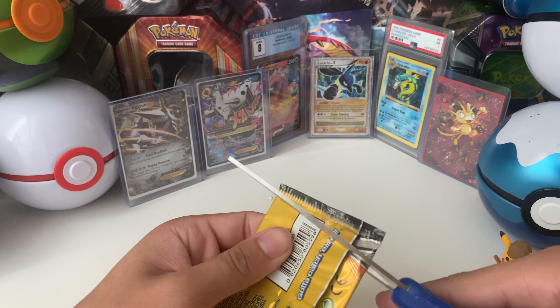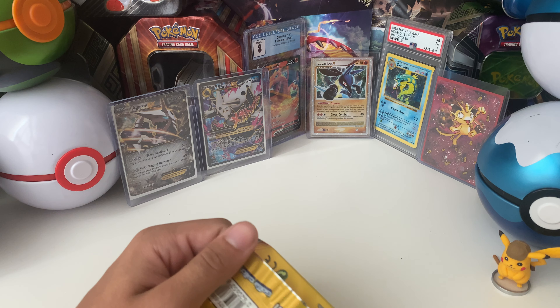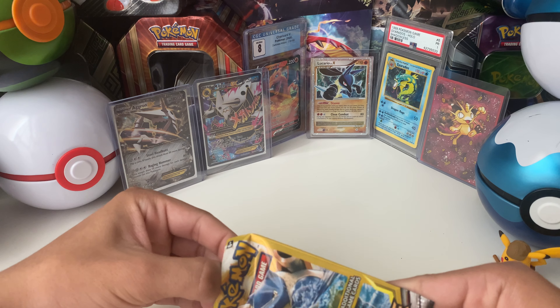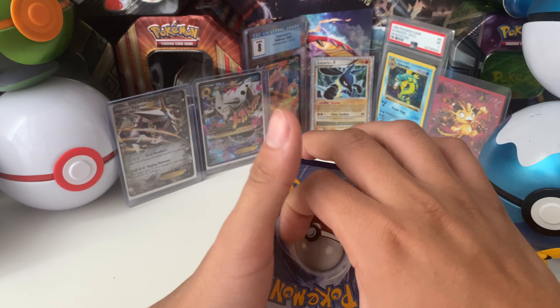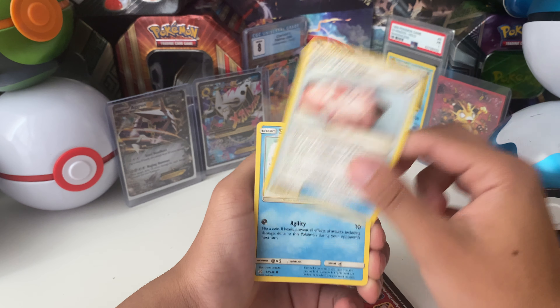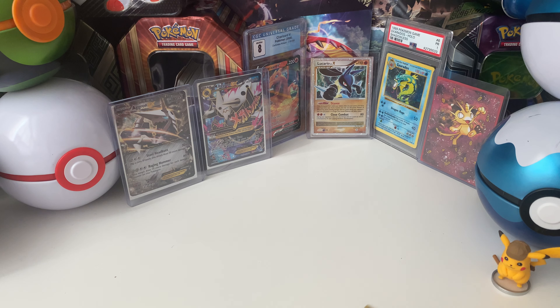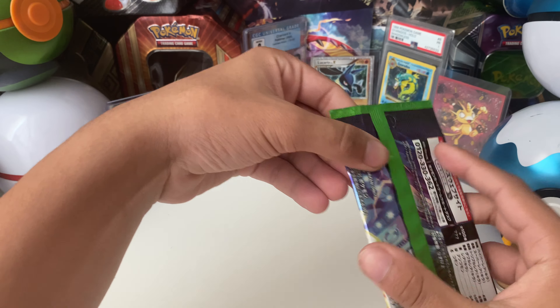Cosmic Eclipse. I can't quite remember what card I would want from this set. We got Lily's Poké Doll — this is actually a good card, very playable — a Sneasel, and a Seal. We haven't got too much good luck in any of these packs, but hopefully we can get some good luck in the Japanese ones.